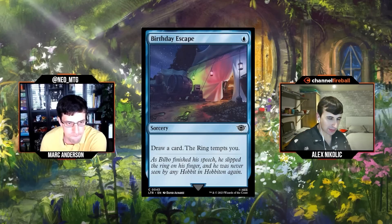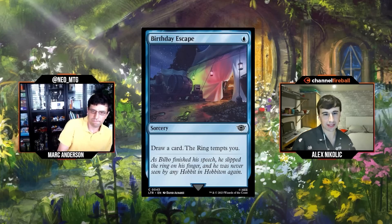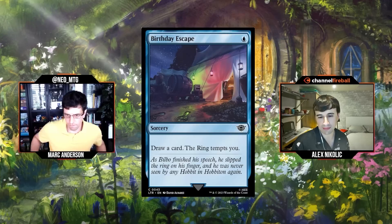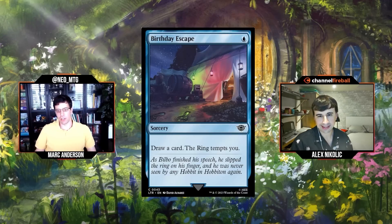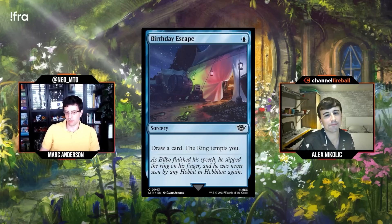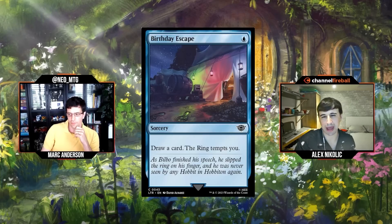Moving on to blue, our first blue card is Birthday Escape. Single blue mana for a sorcery: draw a card, the ring tempts you. This card just looks good — it's triggering your draw and it's getting a level up. Even if you play this on turn one without a ring bearer, you're just making sure that your next tempting is going to have the looting ability.